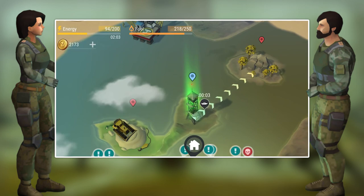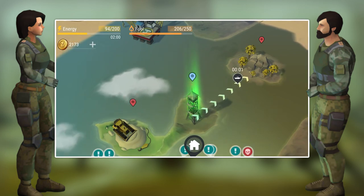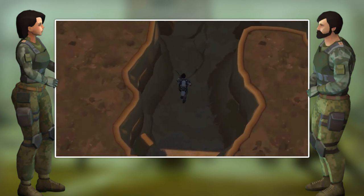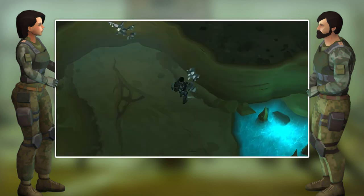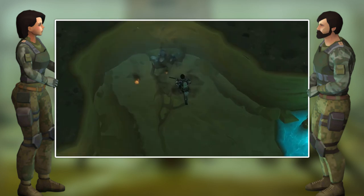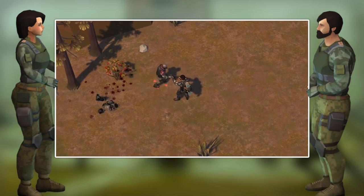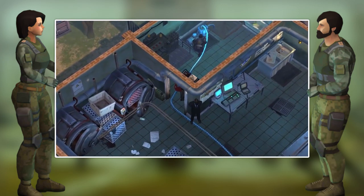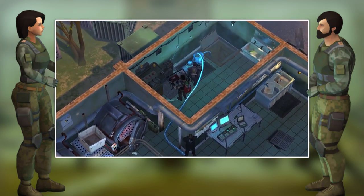When you do finish your lighthouse — as I haven't done that yet, I'm going to be using some footage from the dev's trailer, and you can find a link to that video down below — once you finish the lighthouse and unlock the watchtower, you can access the caves where you can mine titanium ore. This looks like a pretty interesting location. There's not too much functionality to it right now, but I'm sure more will be added in the future.